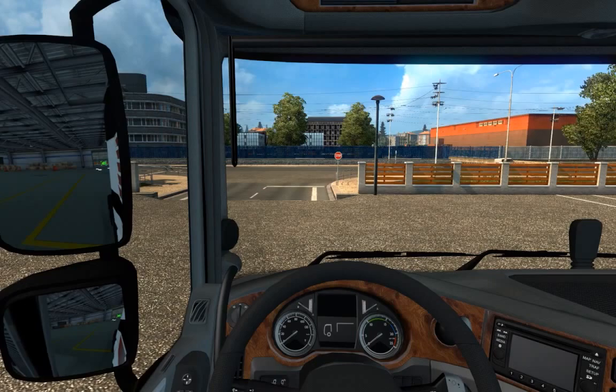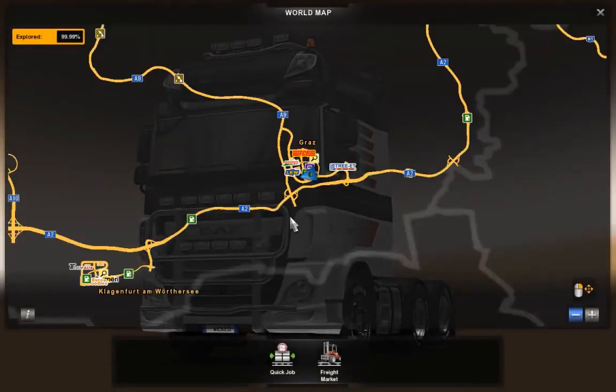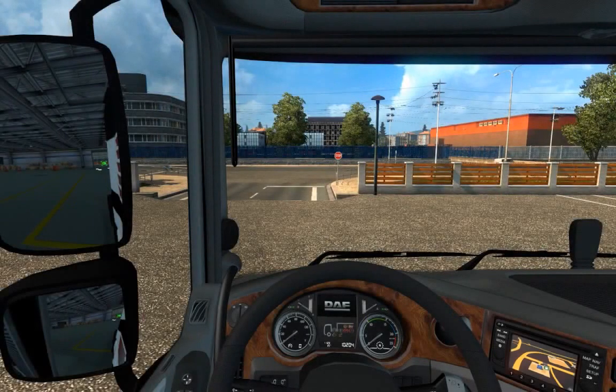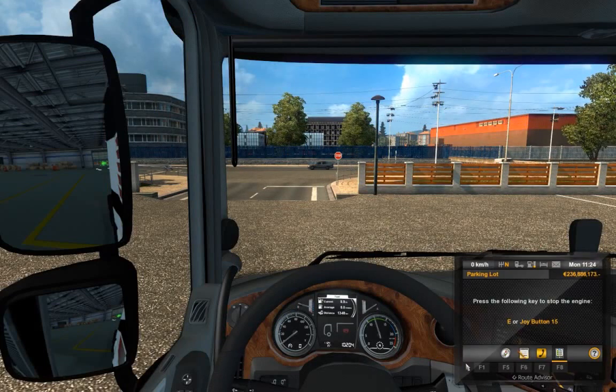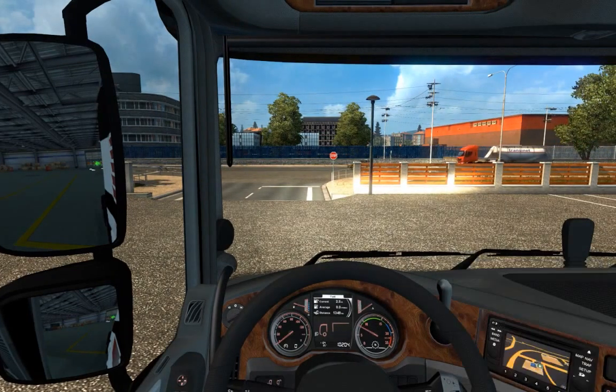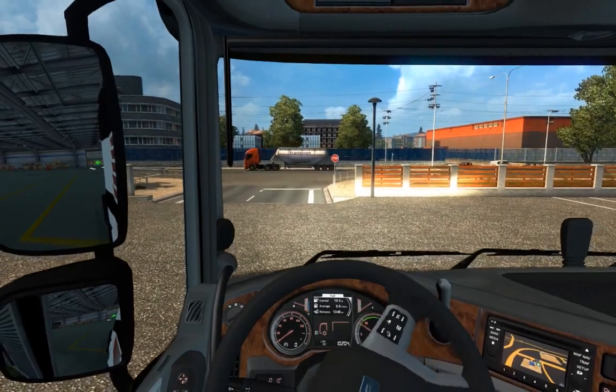So let's see, let's just start the engine. We have to go right and then simply go into the dealership. So let's go - it's the 1.17 update I think - let's keep moving. There we go, turn on the lights. I'm as always playing with the Logitech G27 and let's get going.